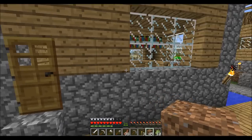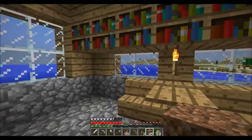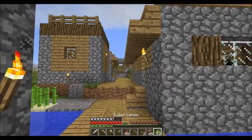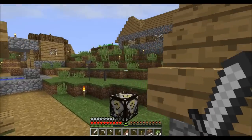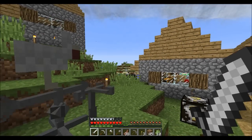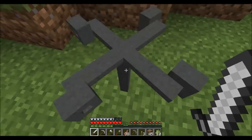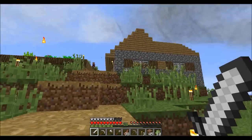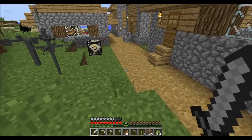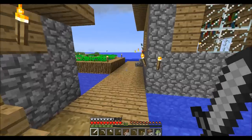All right, here comes the first thunderstorm! We should put the enchanting room in here — make each one of these houses serve a different purpose in our base, I think that'd be pretty neat. The storm is weakening but the wind is booking it — it's inflow, the storm is sucking it in. I wish this would tell me the wind speed. There we go, thunderstorm coming in — at least it's better than nothing.